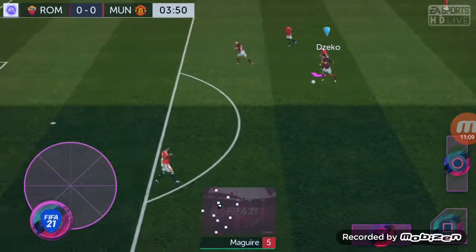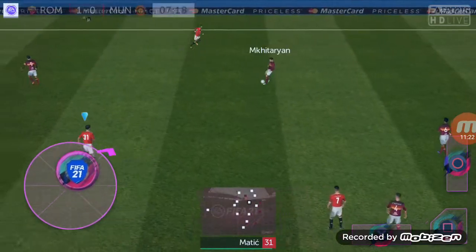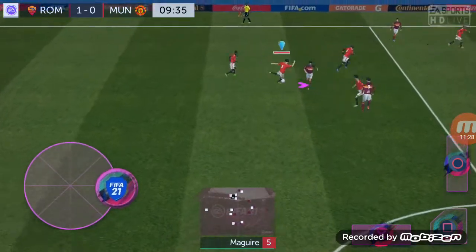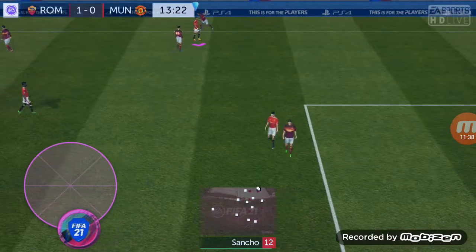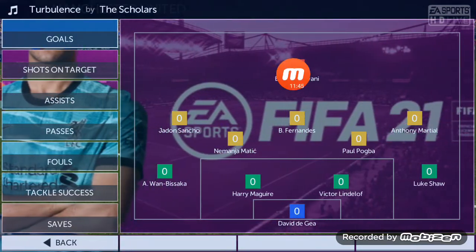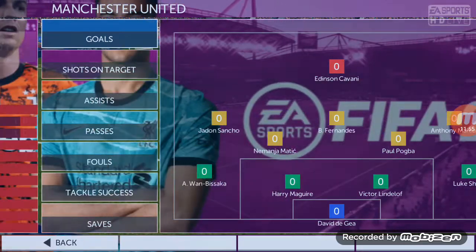Don't put Jadon Sancho in the midway — you can see that doesn't work. Keep him completely on the wing. Now look where Jadon Sancho is. Pass the ball and find him clear in a position so that he can activate the pace with mostly no defender there. That's why I told you to pass the ball in the middle of the box-to-box line.